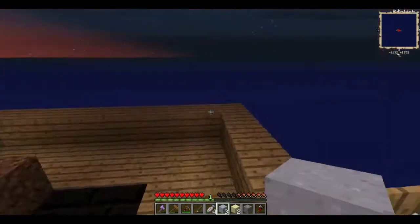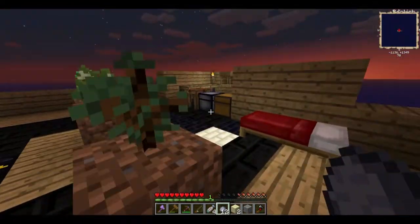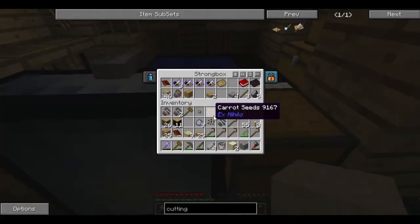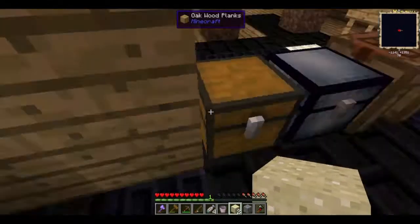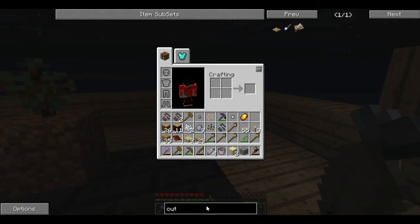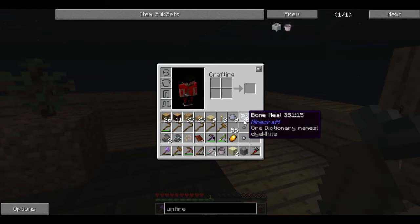What we do with the clay is break it and we get the little clay balls, which is fantastic. Now we can make the unfired bucket. We'll also need the bottling clay, which requires clay and a piece of bone meal. I only have two bits of bone meal, so we need to do something about that.